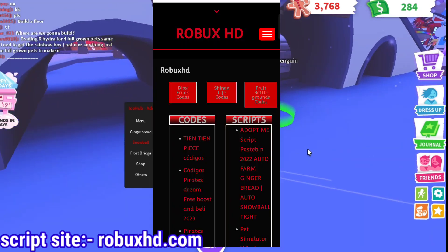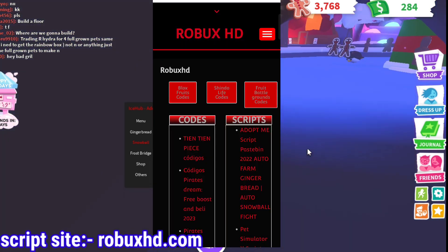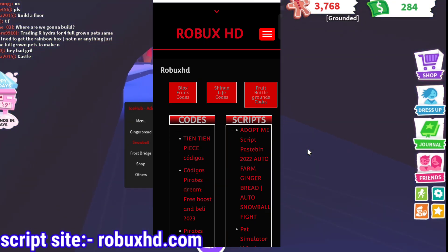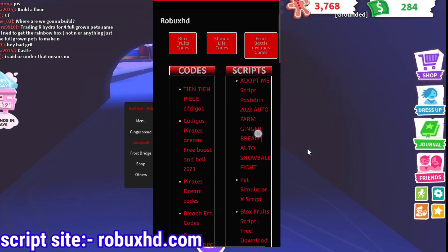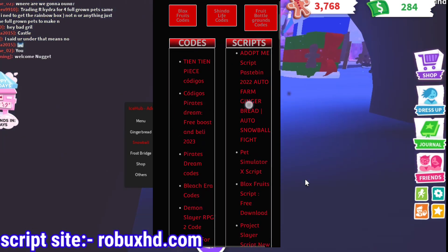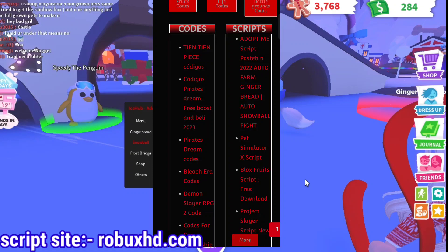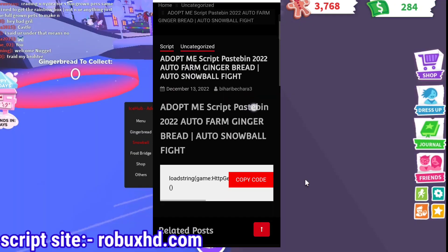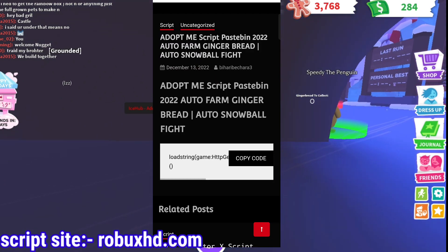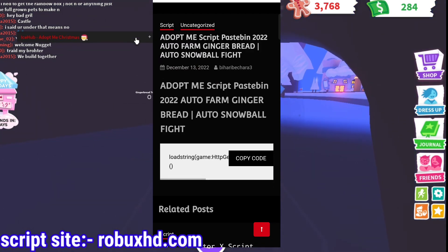When you go to rubuxhd.com you can see Roblox scripts there. The first column has codes and the second column has all scripts. On the top you can see the Adopt Me script — click on that and you will come to this page. You can see a button to copy this script.